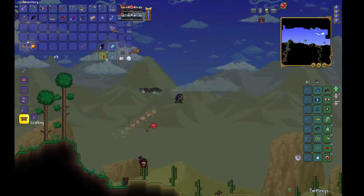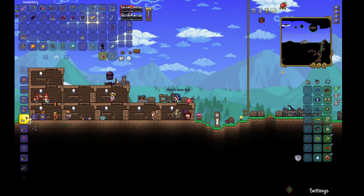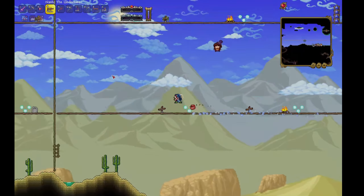So what's next? Naturally, I jumped right into the next boss fight. A bit of prep — just a handful of Jester's Arrows — and voila! It was Desert Scourge showdown time.